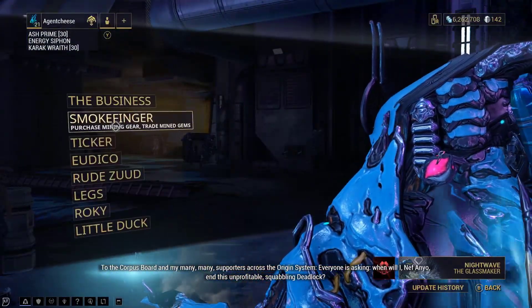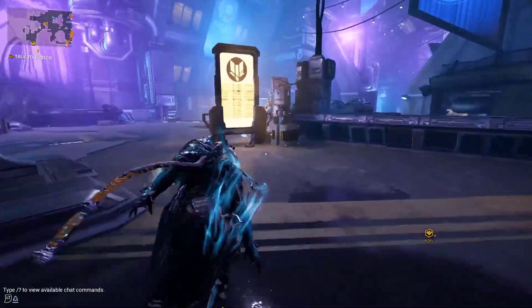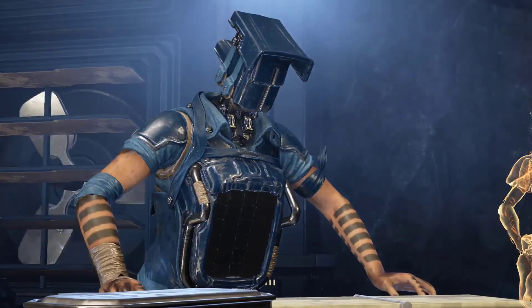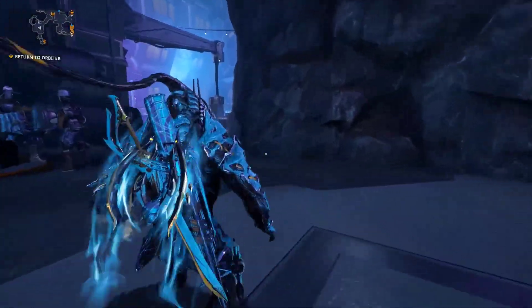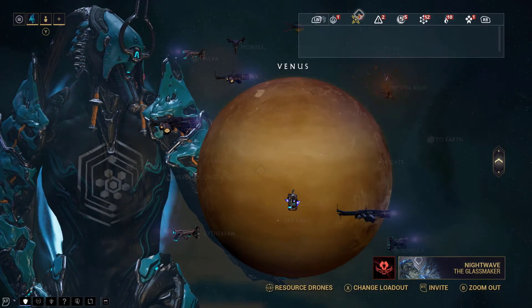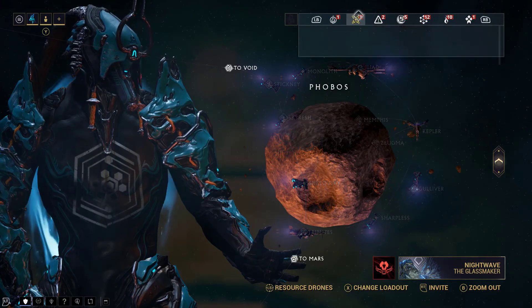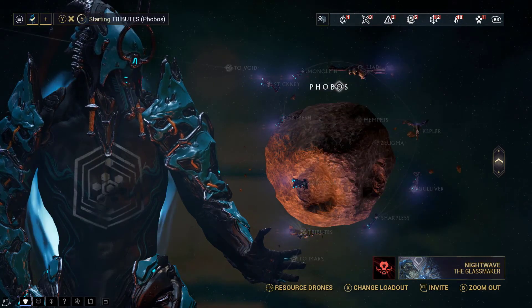An even quicker way to get there is opening up the fast travel screen and traveling to Yuriko, then going over to the back room. Funny thing — Yuriko is right here at the counter, but the moment you go in the back room she's also there. Either there are two Yurikos, or she has some kind of teleporting ability. They'll tell you to go back to your ship for the next part of the quest, which is beating Nefanyo to the Granium Void. If you can't find it, just click the quest icon and select your active quest — the Deadlock Protocol. Don't click any of the others or you'll start different quests and stop this one.